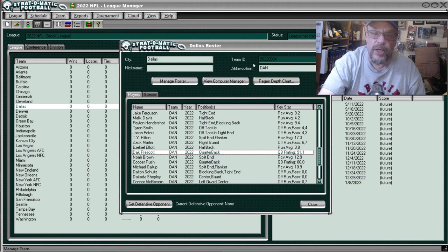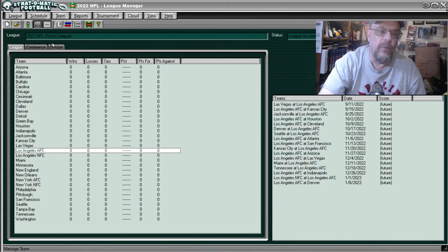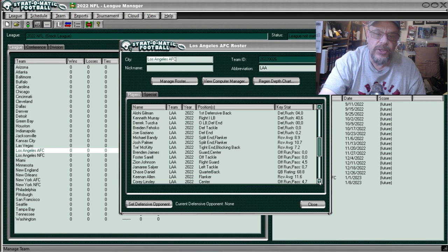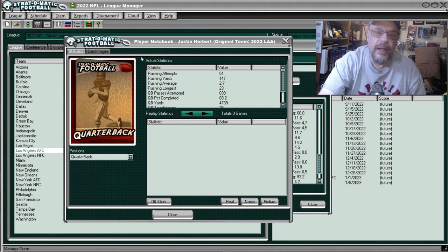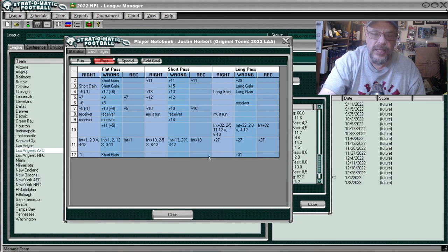Next we're going to look at Justin Herbert of the Chargers. Going to Manage Team — there's Chase Daniel, we don't want him — there's Justin Herbert. He can't end run, he's not much on the line buck, but the must-run is pretty good. Looking at the passing card — not much on end run or line buck, but the must-run is decent.